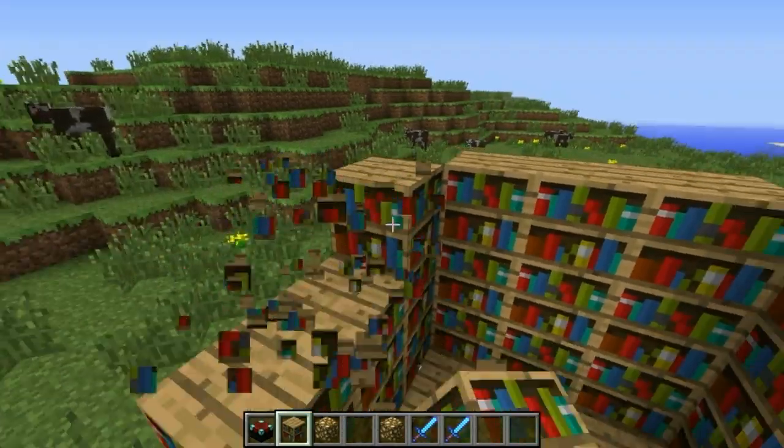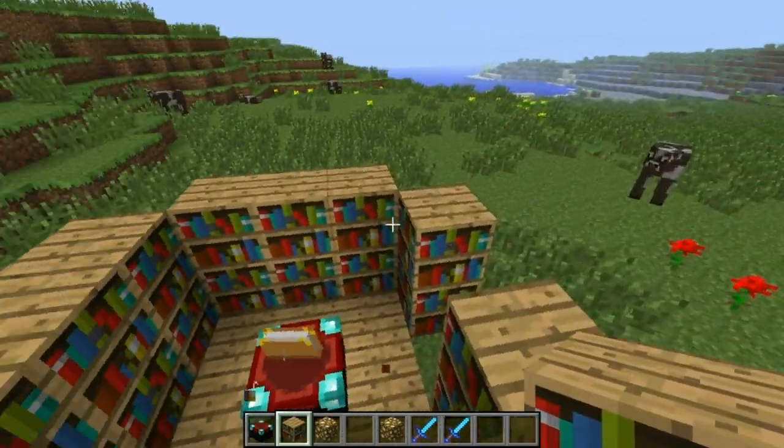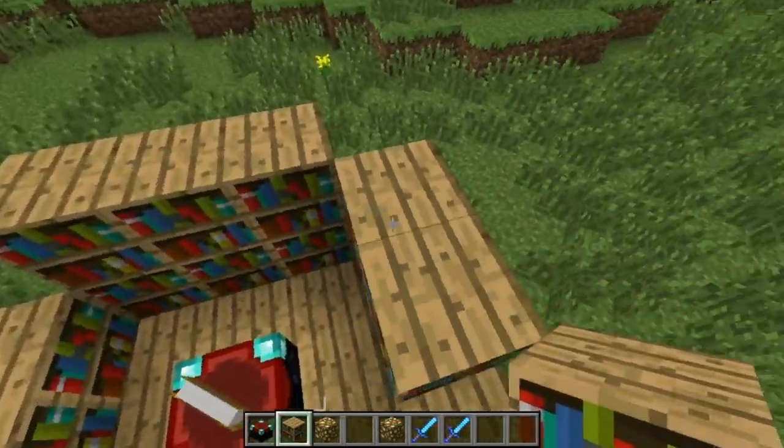We'll keep it with a bookshelf underneath. What we will do though is destroy the rest of that there, and we'll just keep four of them. It doesn't matter where the four are, so they can all be at one side.